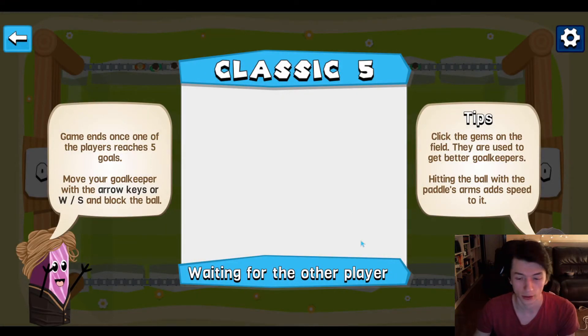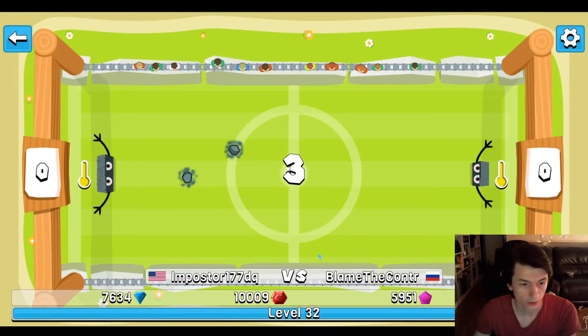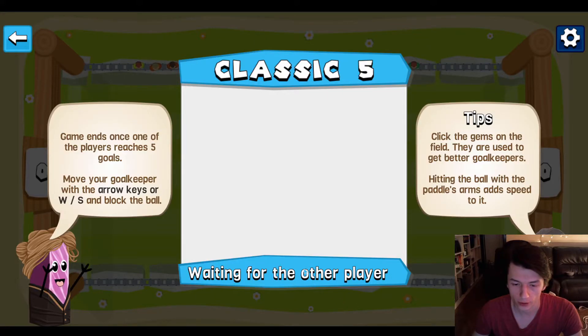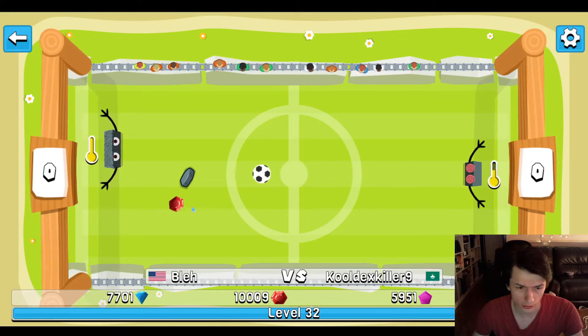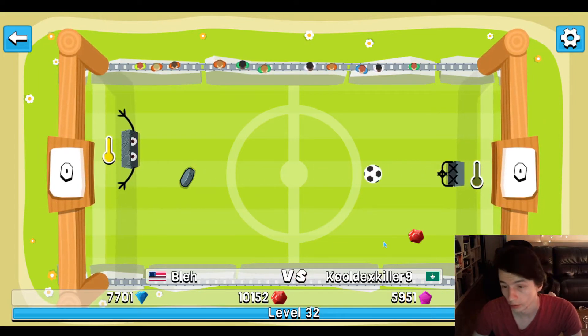I'm back — I've fixed the problem. I'm playing as Impostor against the AI opponent, and I have the debug overlays off. Things should be working properly now. You can see the Storm paddle making these stones, which act like a crappy small wall.